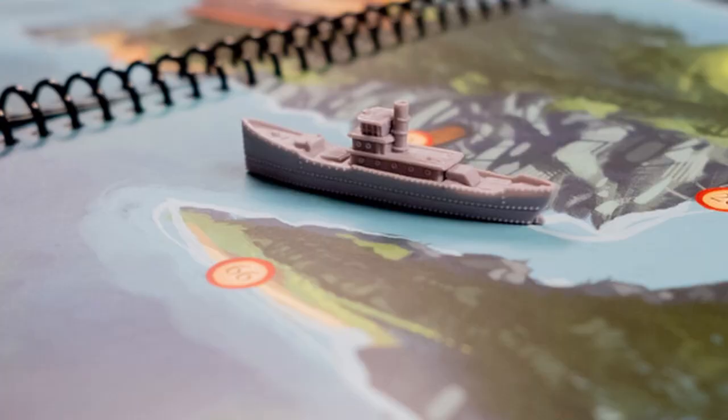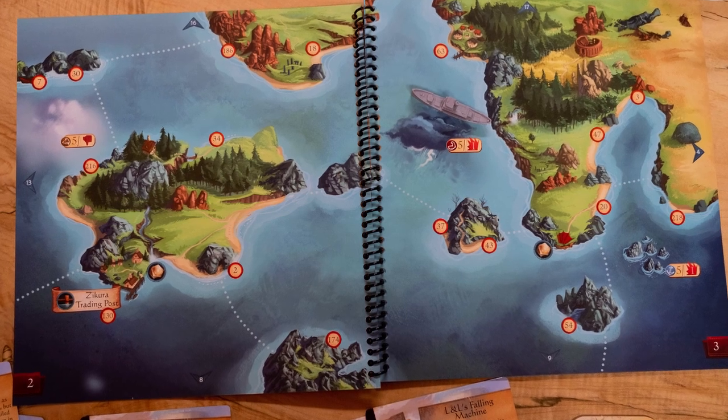Hey there, thanks for checking out this video. My name's Jonna, and today we're going to be talking about a board game called Sleeping Gods. This is an adventure style game for one to four players, and it plays in many, many hours depending on how long you would like to play. It's recommended for ages 13 and up.